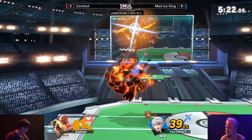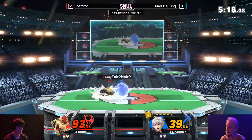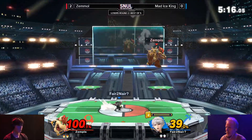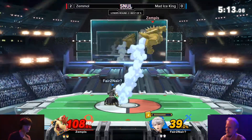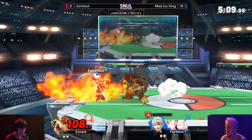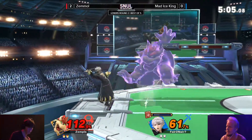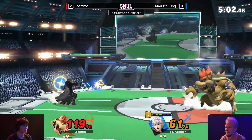Calm down, Zemmol. Out of shield. That should be an up smash - up air, almost doing the job right there. Waits that final hitbox off the down air out, patiently. And now Mad Ice King in a good position for the first time this set. Really in a little bit of a lead now, but I say a little bit because it's still Bowser - can take a stock at any given moment.